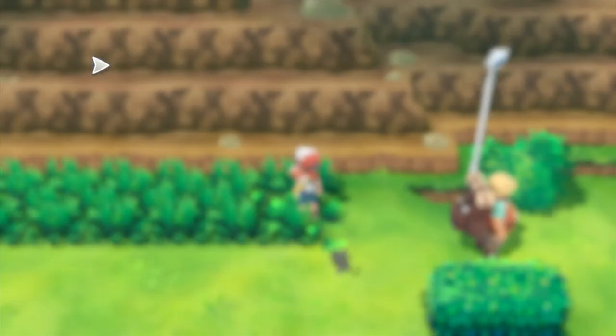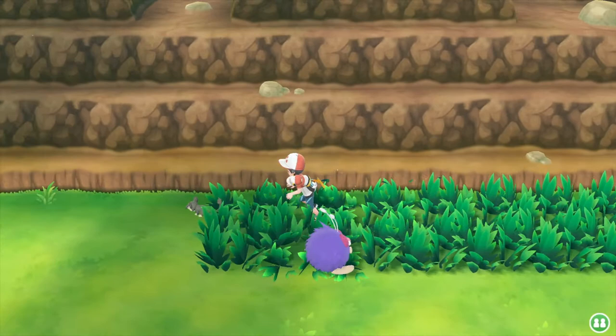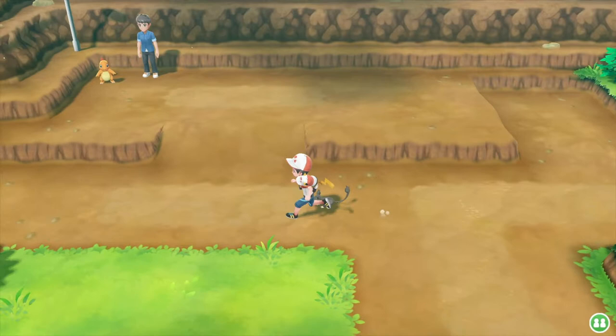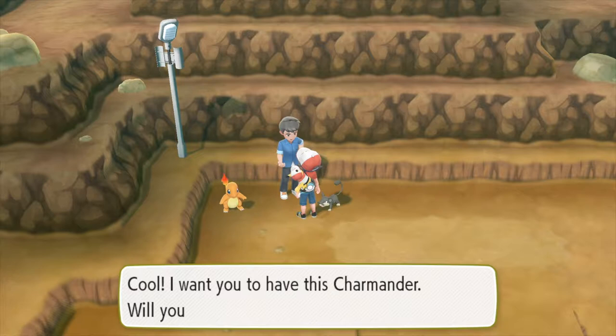It took around about half an hour to get up to 50. Now I can head on over to the same guy — avoiding that Venonat — and he will give me his Charmander. So it's just a case of heading over and having another chat with him, and this time he's like, hey, you've got 50, brilliant.